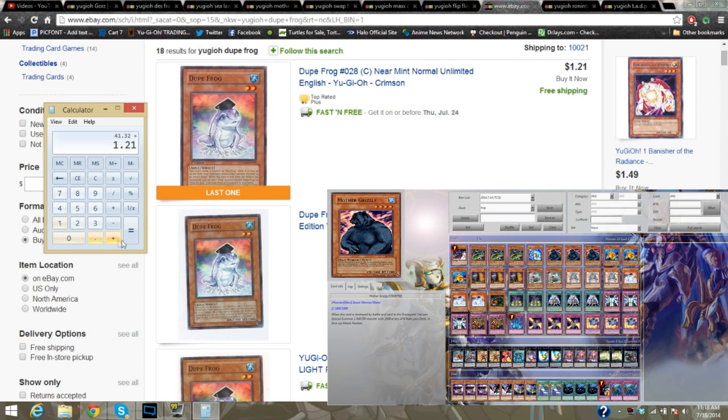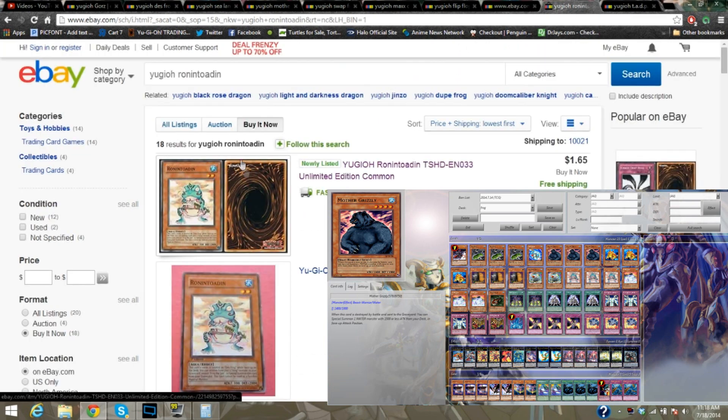So let me just add in the $1.21 and then the $1.53. And remember, we're up to Dupe Frogs. So if you're doing this at home and you're trying to build it from here, it's a good way to know. So $45.61 so far is our total. And now we need three Rollin' Toads.